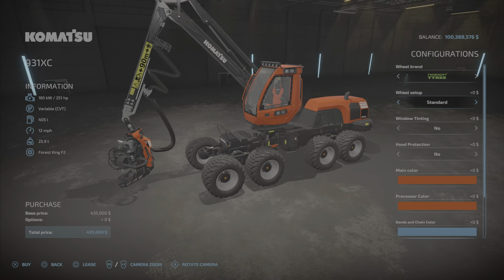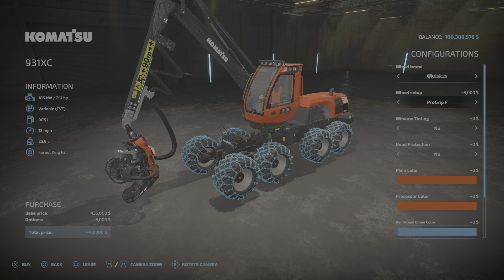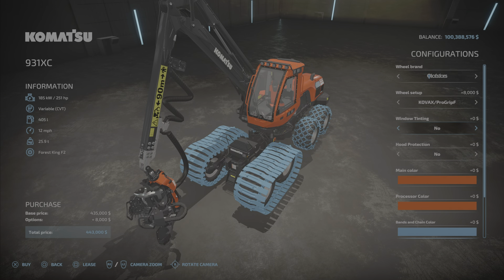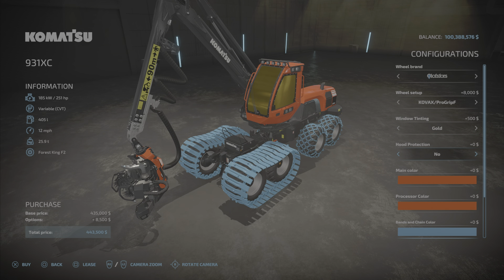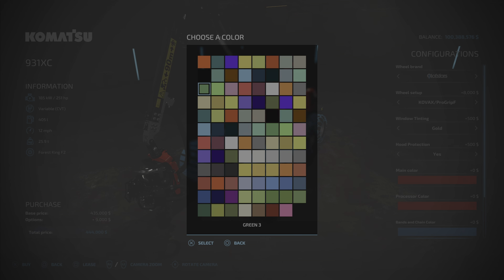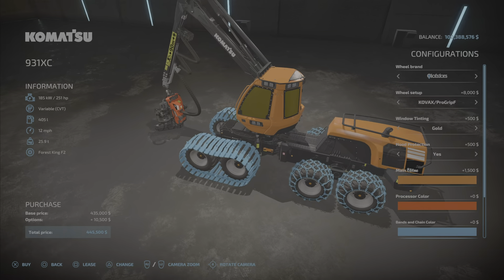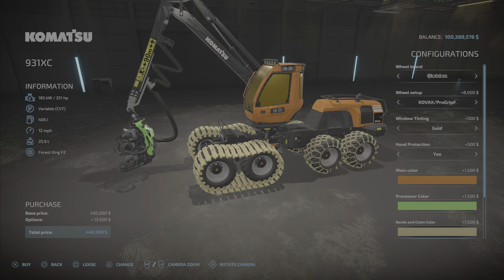In Nokian we have standard and wide. Treidelberg has various sizes of tread-type tires. Olaf's Fours offers Pro Grip F and standard options. There are also color options — window tinting: none, gold, which is kind of spiffy, or black, at $500. Hood protection on the rear is yes or no, and main color is your cabin color — green or any one of a plethora of colors. Processor color is your cutter head, plus bands and chain color.